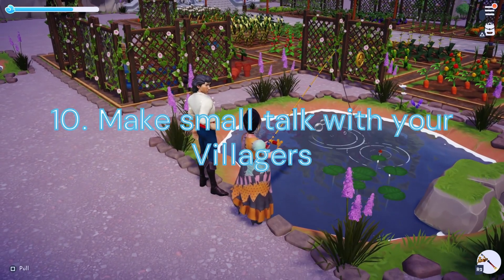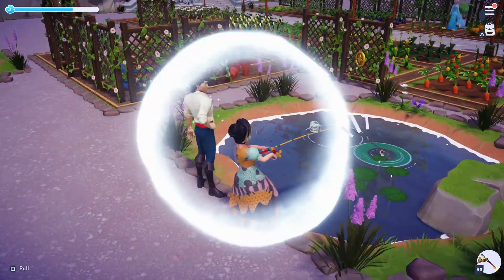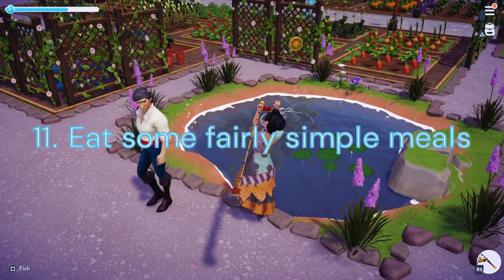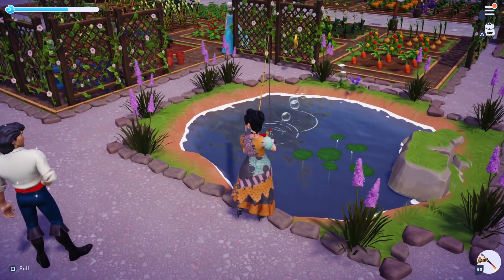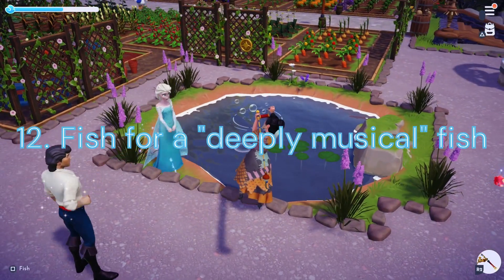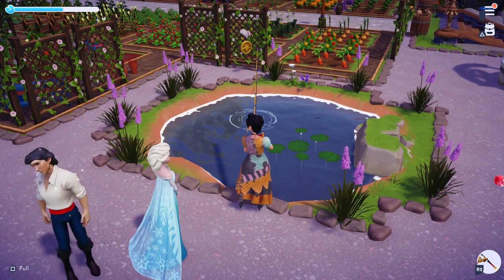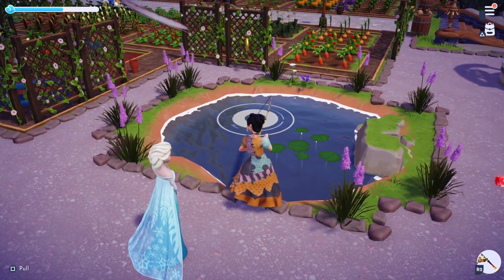Duty 10: Make small talk with your villagers. We will need to have 2 daily discussions with any of our valley friends. Duty 11: Eat some Fairly Simple Meals. For this challenge we will need to eat 15 Two-Star Meals — this can be a 2-Star or higher meal. Duty 12: Fish for a deeply musical fish. We will need to catch 10 Bays, which can be found in the Peaceful Meadows, the Forest of Valor, the Sunlit Plateau, or the Frosted Heights.